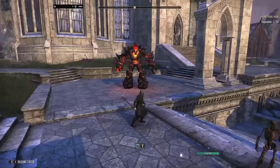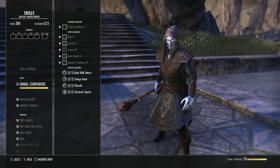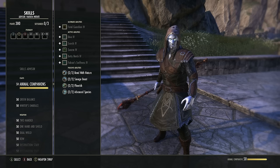Aesthetically, the Warden is generally ice and nature. How do you get started? Just like every other class in the game, you have three major skill lines. With this being the first additional class to the game outside of the base game classes, this is when they started pushing more into very specific class skill lines.